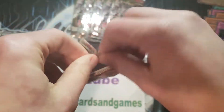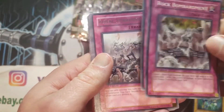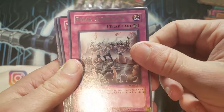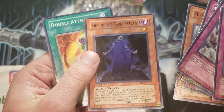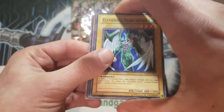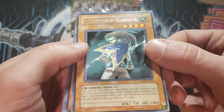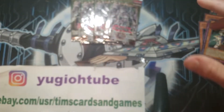Certainly getting a lot of value. Sparkman again, and a Kozaki Self-Destruct Button Rare. And there it is — a Royal Surrender. Continuous Trap: negate the activation, end the effect, and destroy it. Mis-Polymerization, King of the Skull Servants. So we have five packs to go, four foils out of 15 packs — about the standard. Another Avian Battery Charger, Bersinitrix, and a Mid-Shield Guard — that's very nice. Lost Guardian and another King of the Skull Servants.